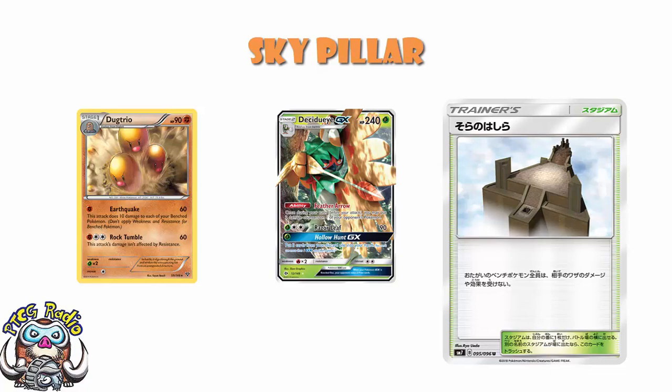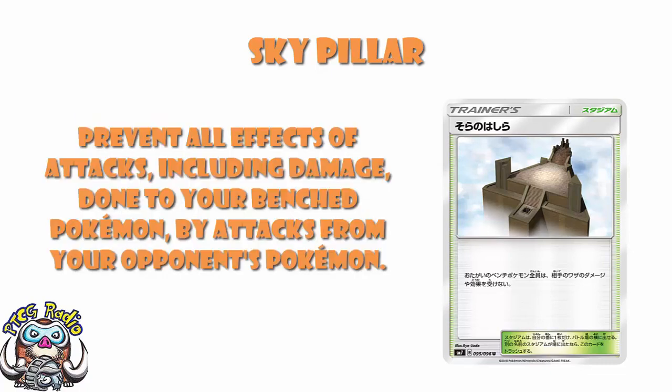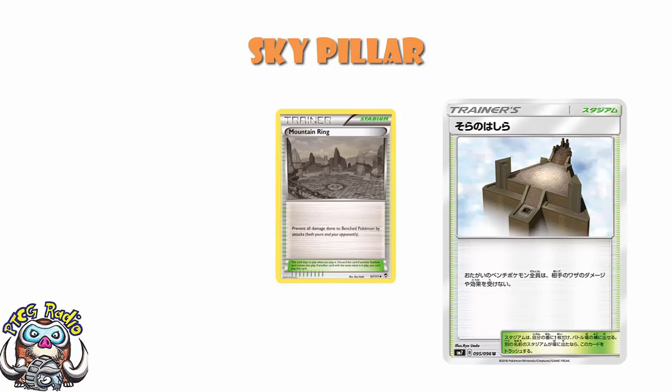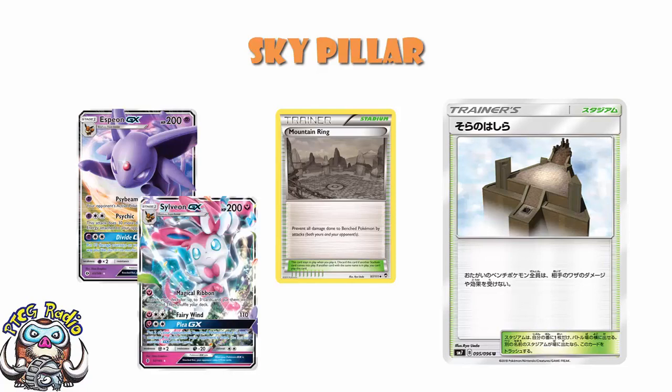The next question is, how useful is it? And the answer is pretty gosh darn useful. We did have a stadium that did a similar thing back in Furious Fists — it was Mountain Ring — and it did see a little bit of play. That prevented all damage done to bench Pokémon by attacks, so it helped against your attacks and your opponent's, but it was only damage, not effects of attacks. In a format where we've got stuff like Espeon and Sylveon, I really do like the fact that you could stop effects of attacks and damage counters, as well as just plain flat-out damage.